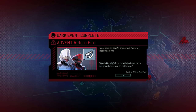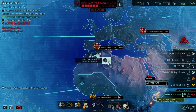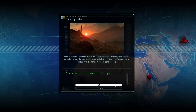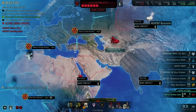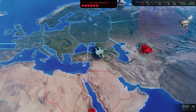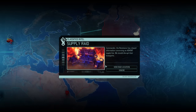A dreaded dark event has gone live, this one giving Advent Officers and Priests free reaction fire if we miss them with our shots. This definitely has the potential to be annoying, so we absolutely want to keep it in mind as long as it's active. In the meantime let's keep scanning to acquire a bit more money for the next supply drop. Since we don't have anything else useful to investigate, let's fly back to the Skirmisher HQ — that should help us get those Resistance Comms built a bit faster.